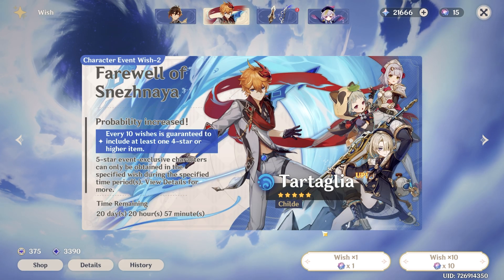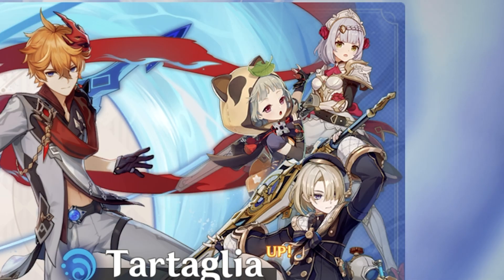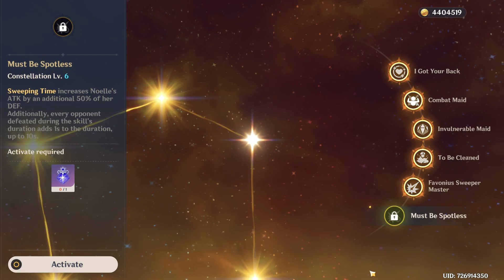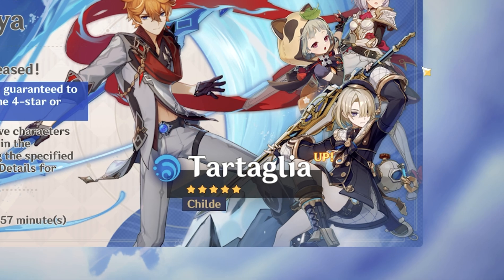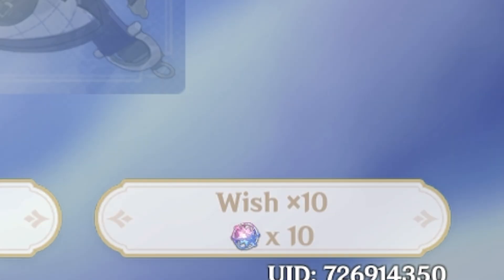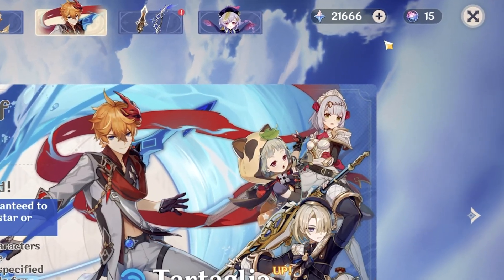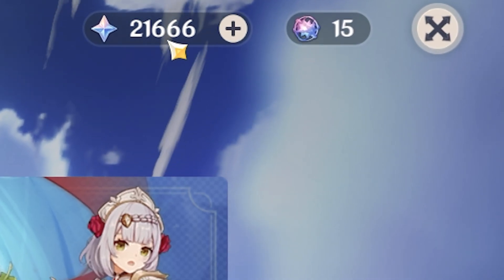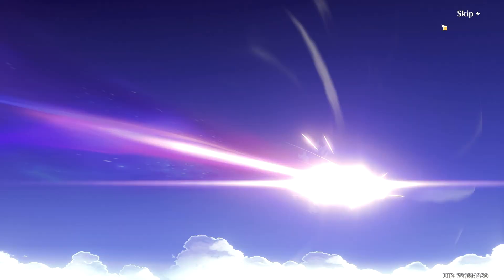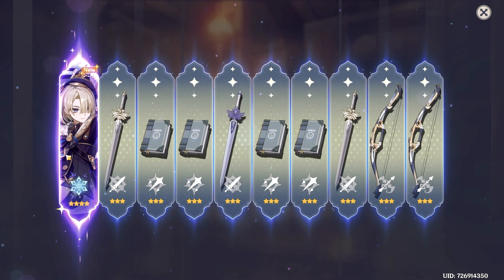When I was making a Fremenet pulling video, I had Primo gems saved. I had needed all the 4-star constellations from the banner — my Noelle is C5, almost for a year now. I only needed C0 Fremenet, but sometimes it's really hard to get the 4-star you want, and you can spend thousands and thousands of Primo gems just to get one copy.